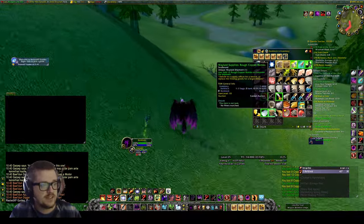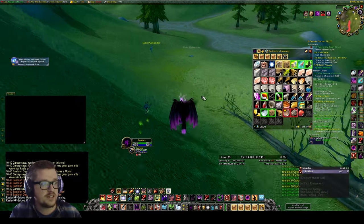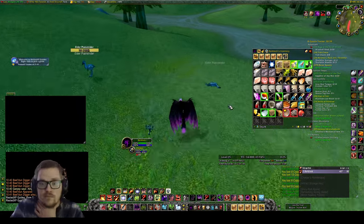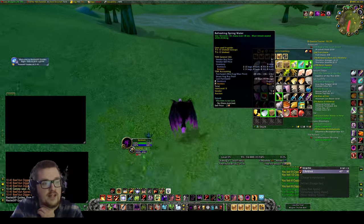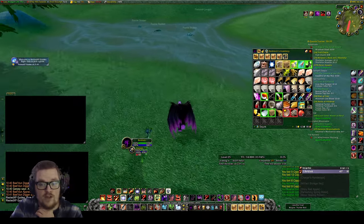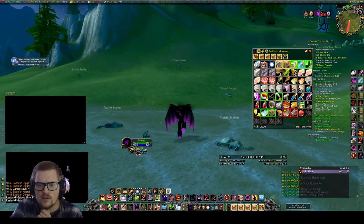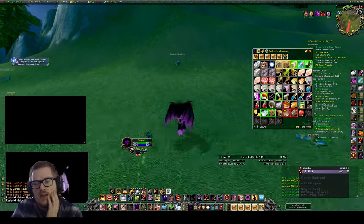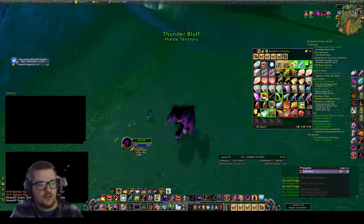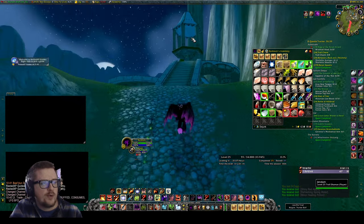If you can afford it, just buy the materials because you'll get around 300 rep depending on which supply it is. For this one, if you turn it in unsolved you get 100 reputation, but if you solve it you get 450. Once you're Friendly, you'll need to farm Waylaid Supplies with item level 25 to reach the next reputation rank.